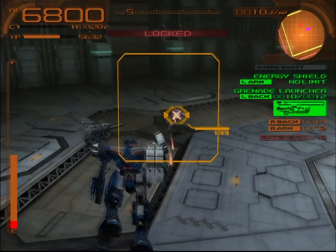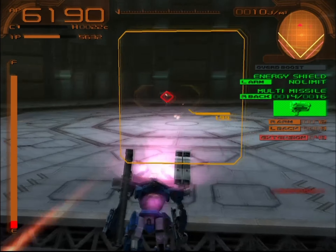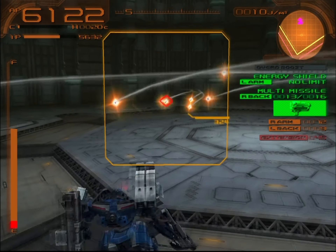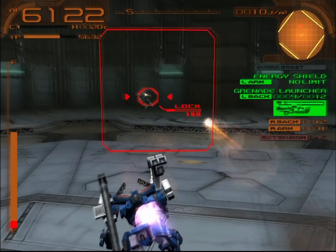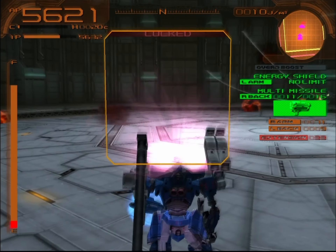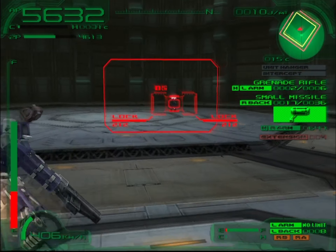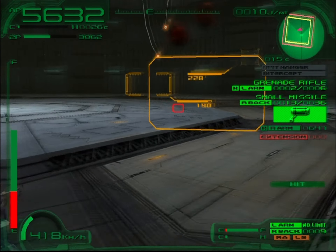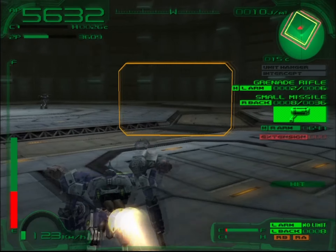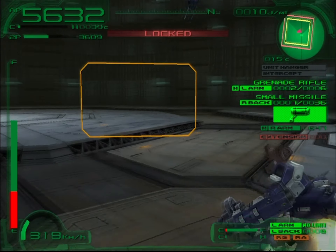Although this AC does possess a grenade launcher, that is about as threatening as it will get. There is a reason why this AC is ranked 15 in the VR arena — his only real threat comes from the grenade launcher. I don't see much purpose for shields on the left arm when you could deal more damage with a weapon. I have no doubt this AC would rank much higher if equipped with the Karasawa Mark II. In the PSP version of Armored Core Last Raven you can actually use the Karasawa Mark II along with the legs from its original design.